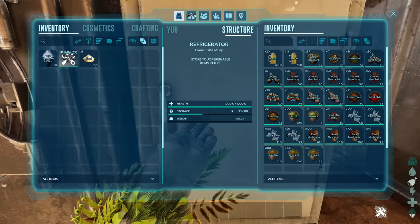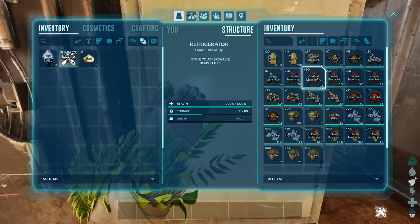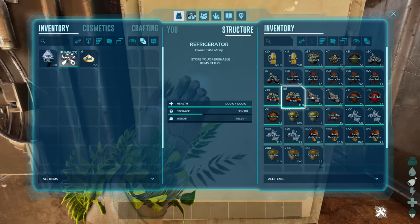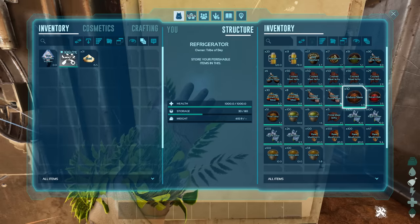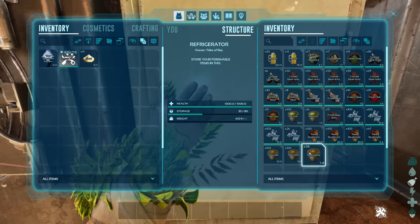Consumables for purple drops: beer jars, bug repellant, cactus broth, calien soup, cooked lamb chops, cooked meat jerky, cooked prime fish meat, cooked prime meat, enduro stew, focal chili, fria curry, narcotics, prime meat jerky, rare flour, and rare mushroom stimulant.